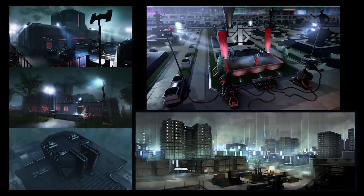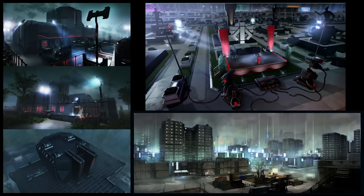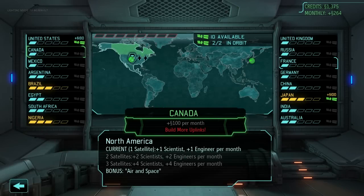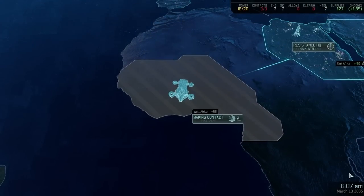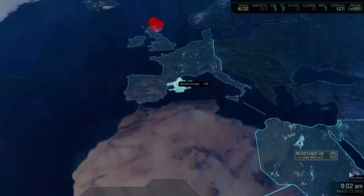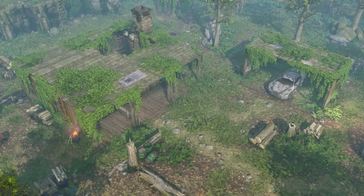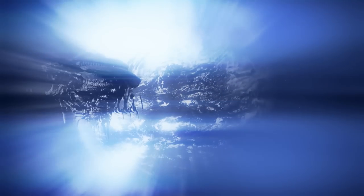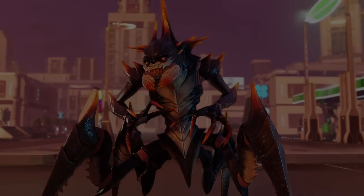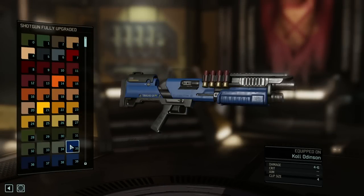Since XCOM 2 has a darker tone and a different look, we wanted that feeling to directly affect the gameplay. What was once a multinational government-funded project, XCOM has now been reduced to a grassroots resistance. Players are no longer waiting for the aliens to strike an area — now you decide when to take the fight to the aliens and create your own opportunities. Even the battlegrounds you'll play through will be different each time thanks to our procedural map generation. The world of XCOM 2 is no longer the one you know; it's vastly more open-ended, and you'll be finding more choices available in and out of combat.